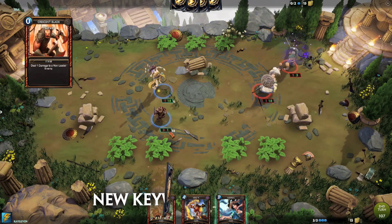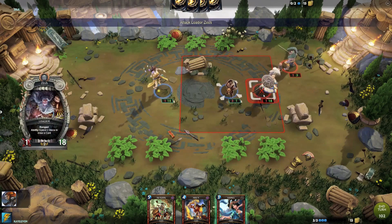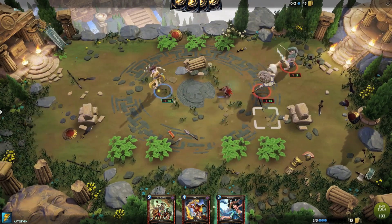Command — units with this trigger their passive whenever a friendly item card is used. So there are a lot of combinations you can have with using the new items to buff your characters.